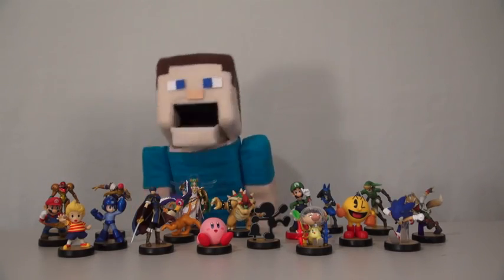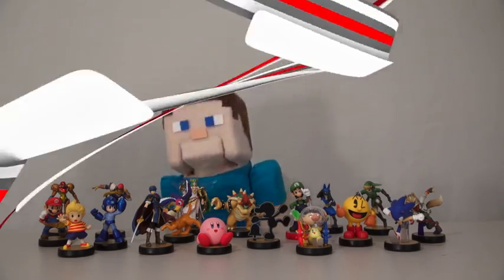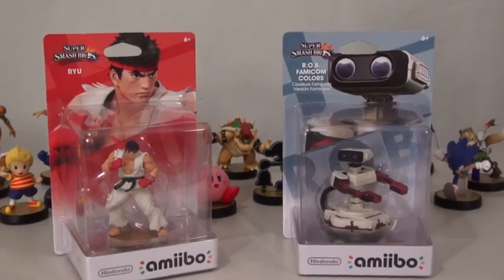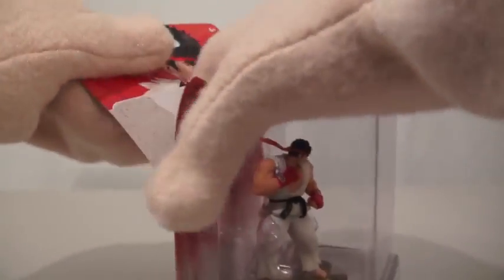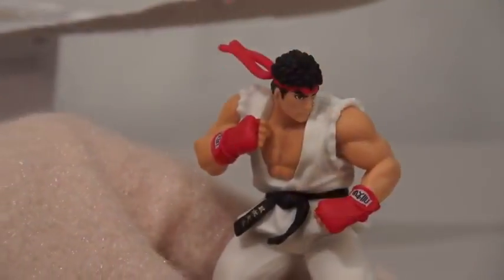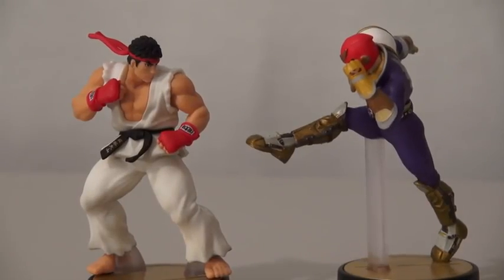But today I want to check out two more that were just released, and that's Ryu and ROB the Robot in Famicom colors. Ryu is pretty cool because he's part of the expansion characters that you had to download, and the bonus is that he's from Street Fighter. What a tough guy — just look at that fighting stance.